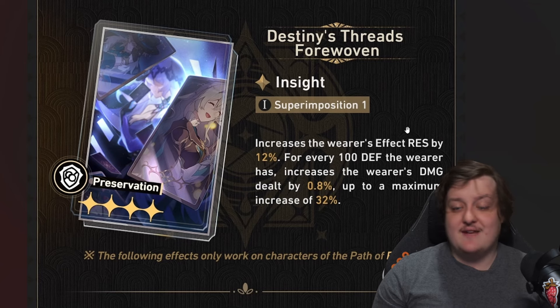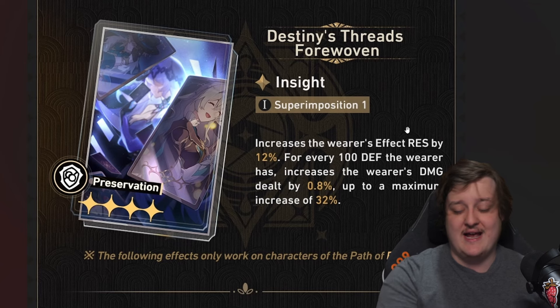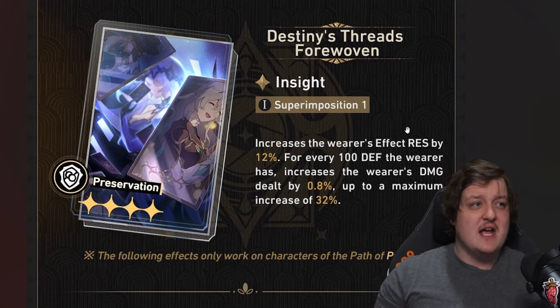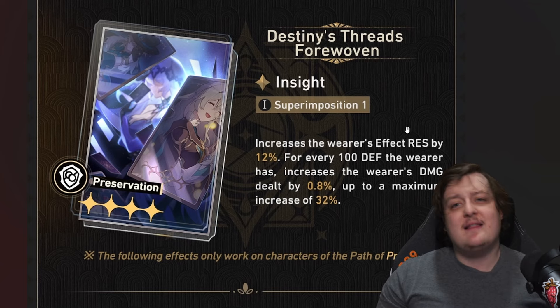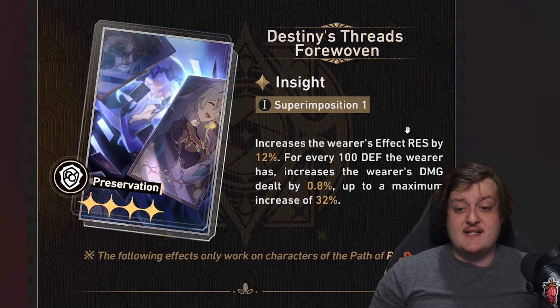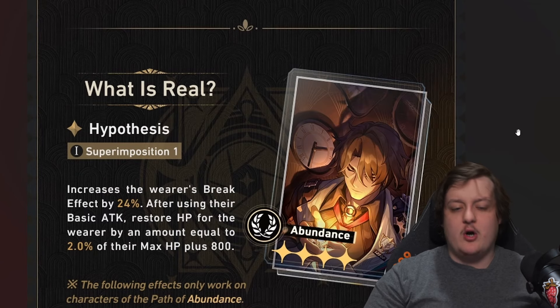The preservation light cone gives you effect resistance and, for every 100 defense you have, a damage increase. The effect RES is nice — I'd estimate maybe max 24% at S5, which is pretty substantial. You could throw this on something like Gepard. The caveat is it doesn't really increase your aggro rate, and preservation units currently aren't doing much damage. I think Aventurine might use this well as a preservation unit who also deals some damage, but right now it's limited.